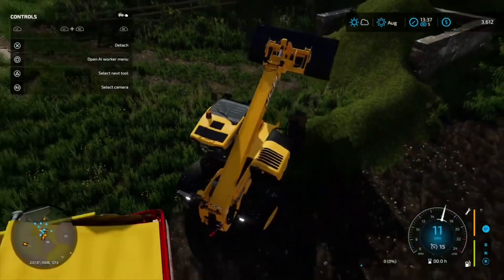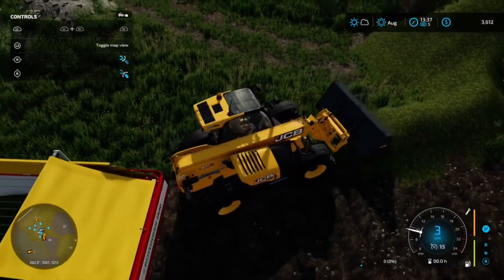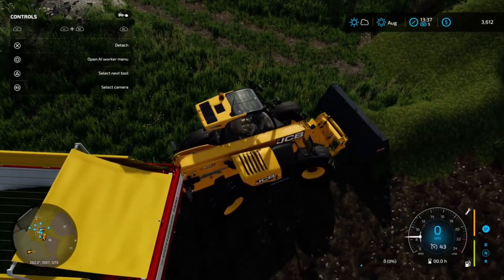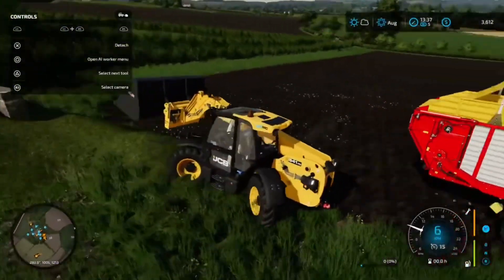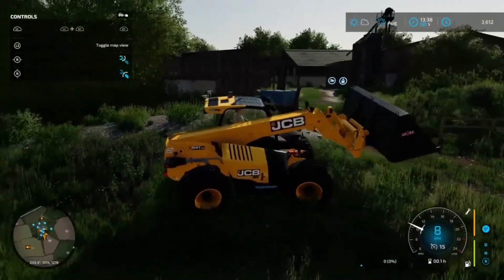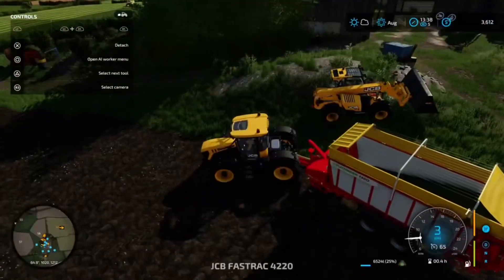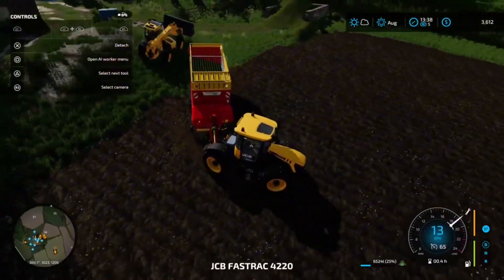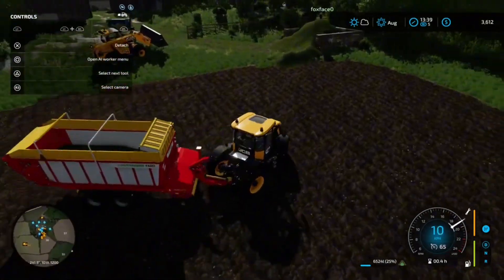Looks like we should bail. Probably bail — bailing and wrapping, it's pretty easy. We're going to wrap it in. What's this one? 84,000. Yep, that's the best we can do.